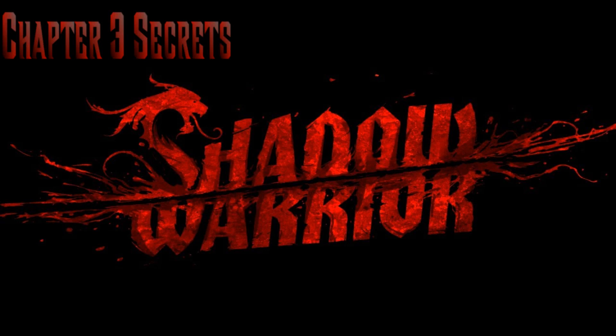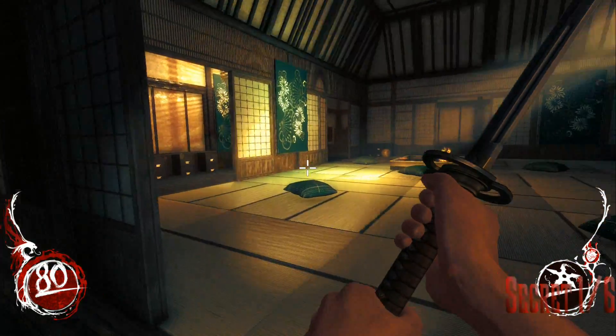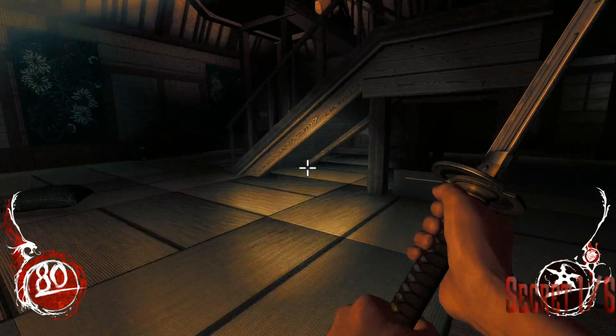Today I'm going to show you how to get all the secrets in chapter 3. The first secret is pretty early on in the game — you're just going to the house to your left from the streets.